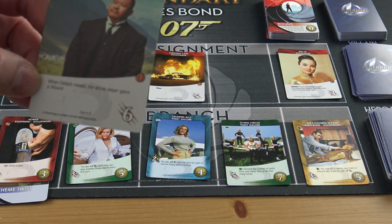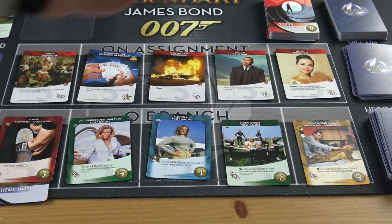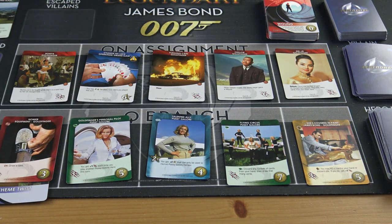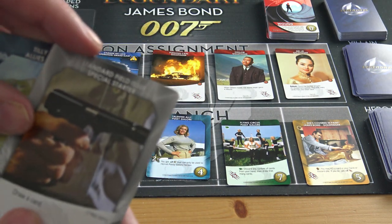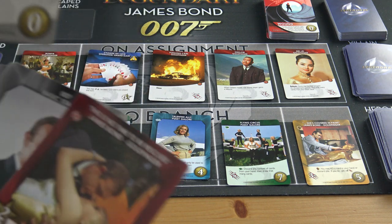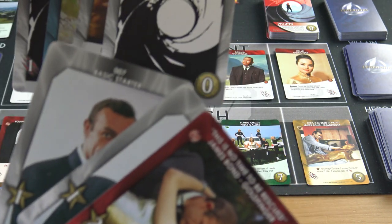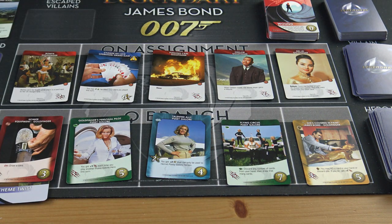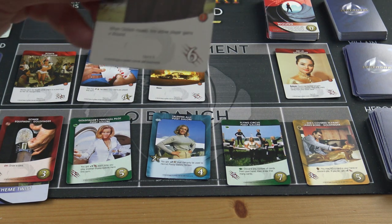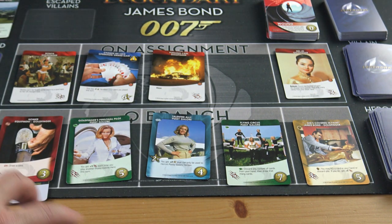I don't like this next villain — Oddjob. When she appears, because there's an empty space, you have to add another card to fill it. Also, Oddjob gives you a wound when he moves. All five villain slots are now filled so I'd better defeat some. One card has a draw-a-card ability, giving me six fight total, and I also have four coins.